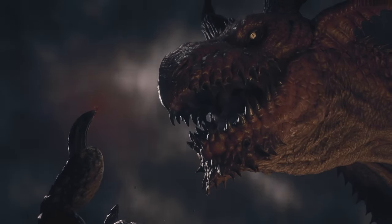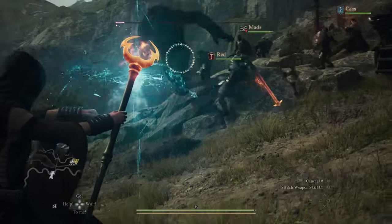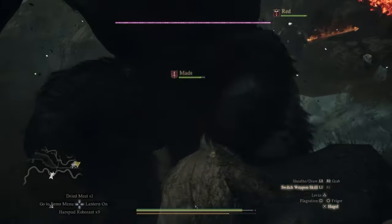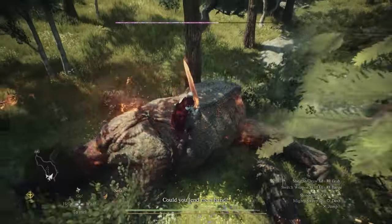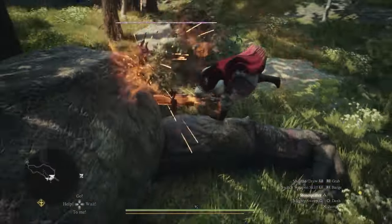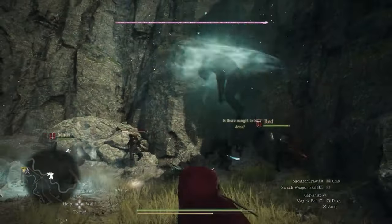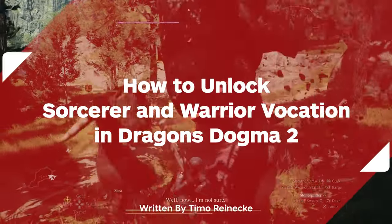Early on in Dragon's Dogma 2, you have the chance to unlock the Sorcerer and Warrior vocations. One lets you cast devastating spells that will make even the mightiest foes quiver with fear, while the other lets you live out your berserk-esque fantasies of swinging around a giant greatsword and slamming it through an ogre's skull. Both are extremely powerful additions to any party early on, and can carry you all the way into the endgame. We'll tell you how to unlock both of them early in this handy guide.